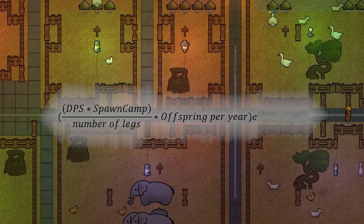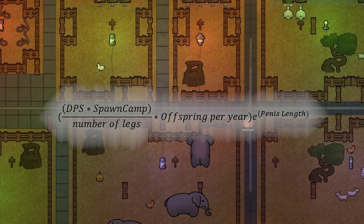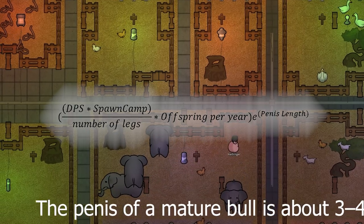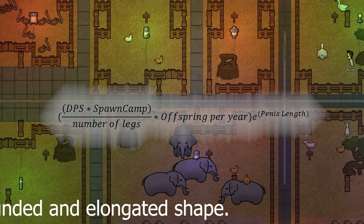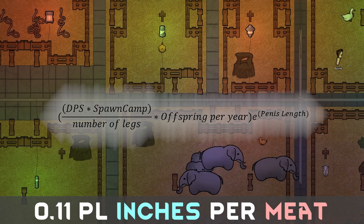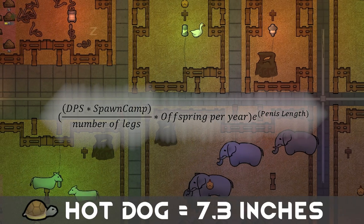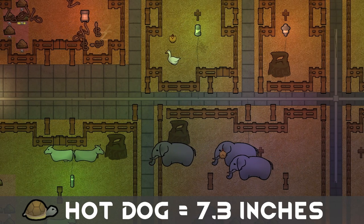To legitimize this value we multiply it by e to the power of PL, aka pecker length. This was a difficult value to determine as I was not about to google the average PL of 100-plus animals — I am already on enough lists. I found the average bison PL and divided it by the average meat yield to obtain a modifier that converts meat yield into a mathematically proven PL value. This was with some hiccups, as it determined a turtle has an average hot dog of 7.3 inches, which was oddly frightening, but for the most part it was 100% accurate.